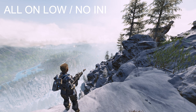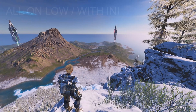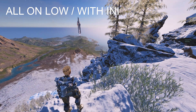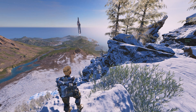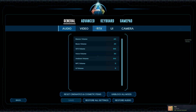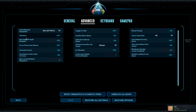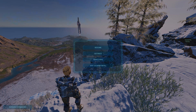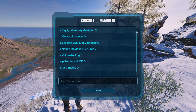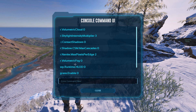This is how the game looks with everything on low. And now I am going to show you how the game looks with INI. This is how your game looks with INI — you can get more than 100 FPS, guaranteed. Just make sure to have the console command on. Go to Settings, then Advanced, and here you have console access — it's off by default, make sure it's on. Then you need to paste all these commands.